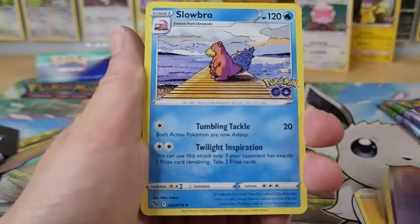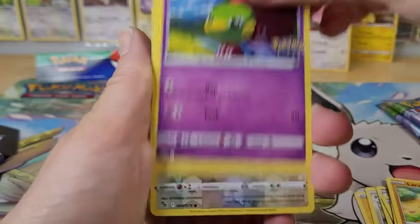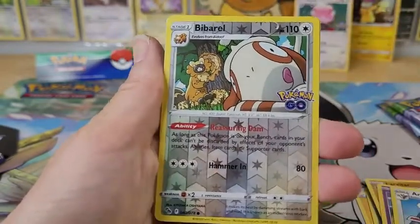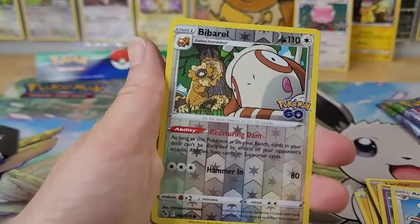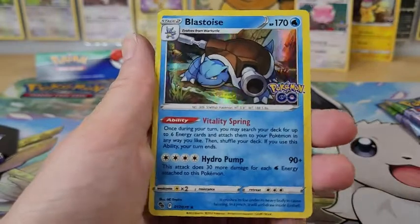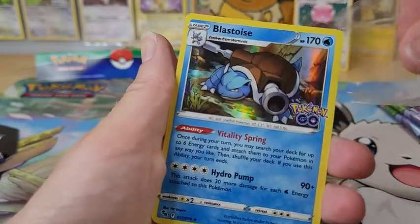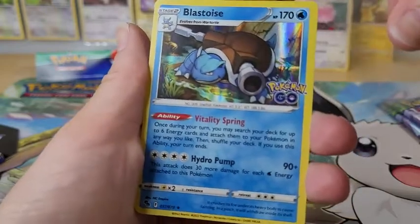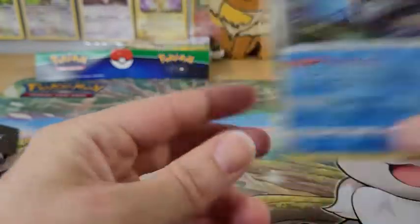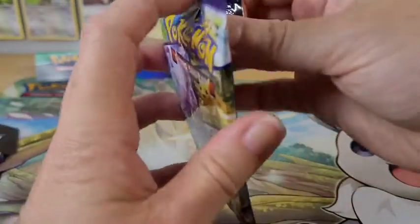This one we've got Steelix, Slowbro, Alolan Raticate, Tranquill, Larvitar, Natu, and an Ambipom. Our Reverse is a Braviary, and I don't think either of the reverses have been the sticker card. Our rare in this one is — ooh — Blastoise Holo. I'm trying to remember if I got him before — I think so. So far we are 0 for 2 on new cards, but we did get the one ultra rare, so that's not too bad.